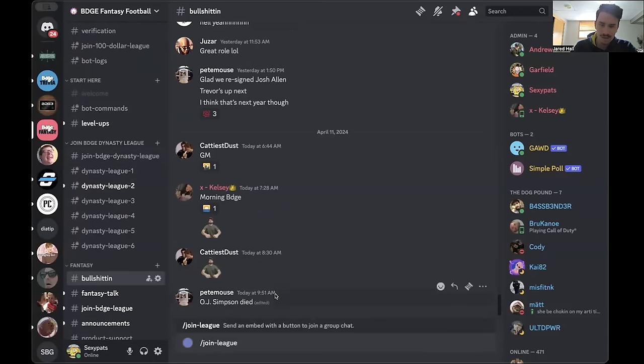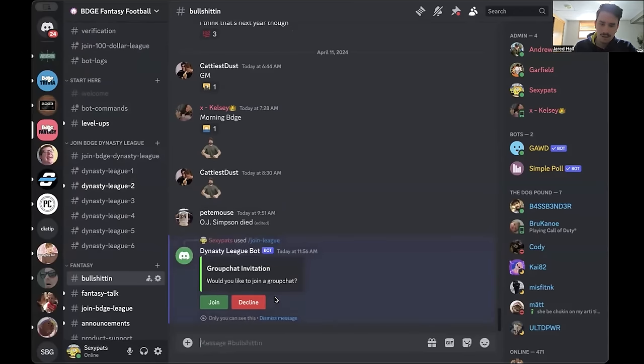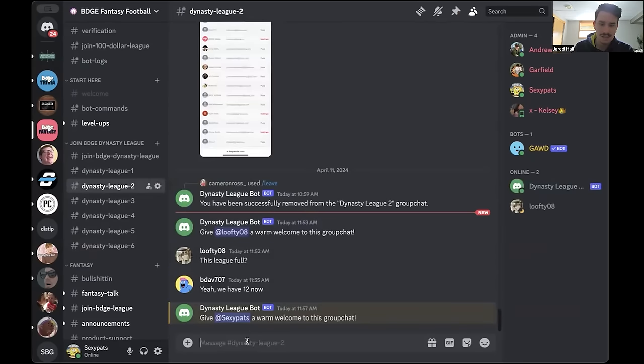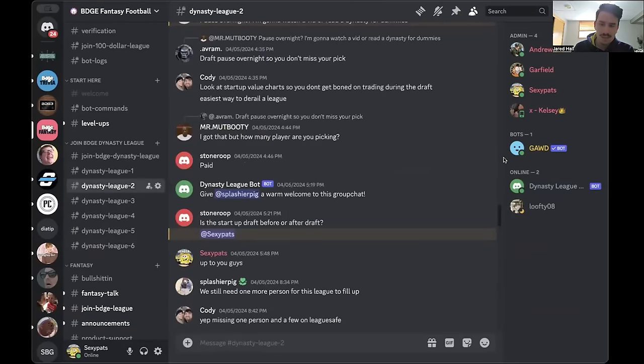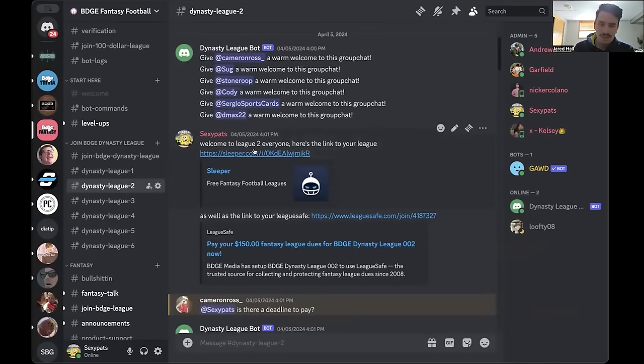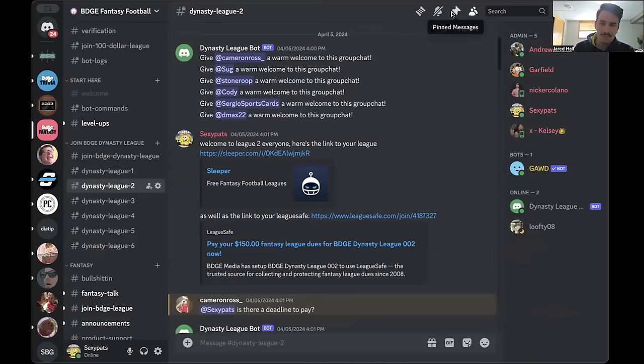You can even just see the command here. Click on that. A little message will pop up — only you can see this. Hit join. And then it will add you to a league and you'll get a little notification. You'll see which one you got added to — dynasty league two. You're in this group chat now, and you should be able to see a message from most likely myself. That is the invite to the sleeper league as well as to the league safe. If you can't see them, just hit the pin messages — it should come up there.